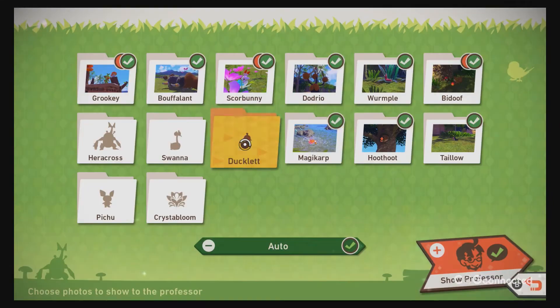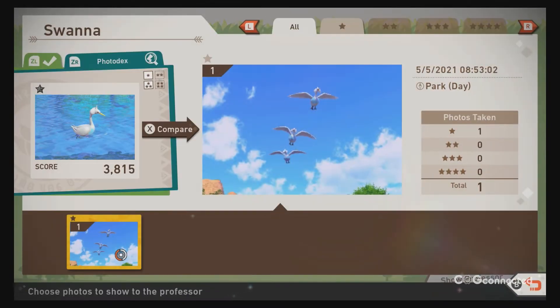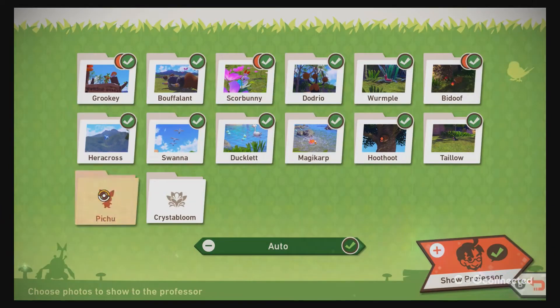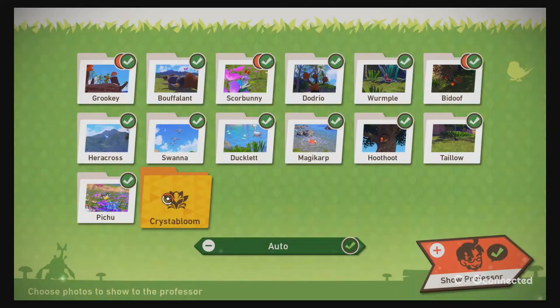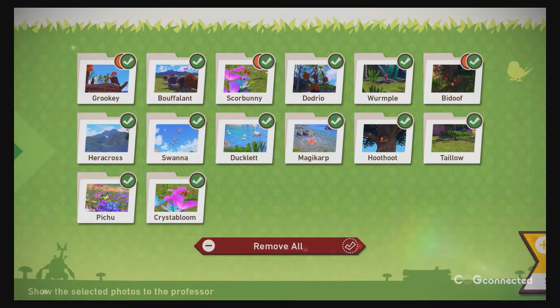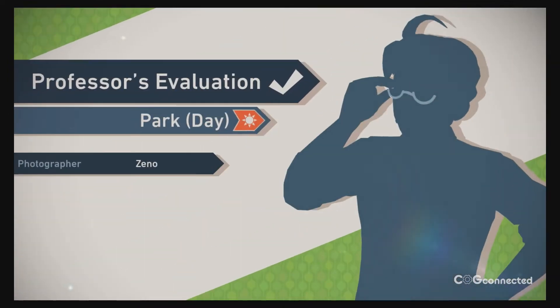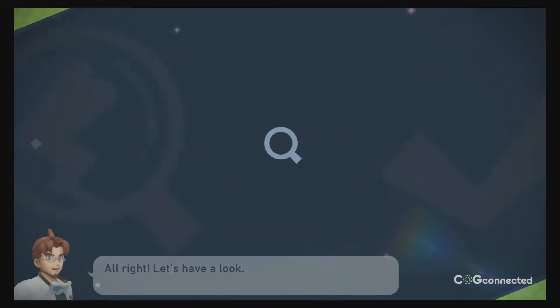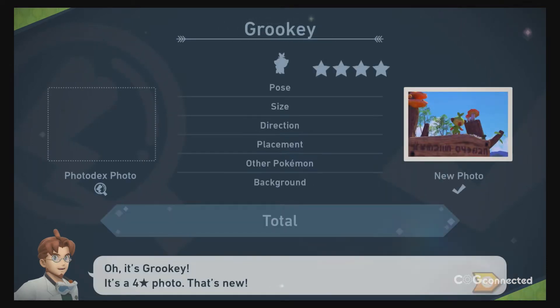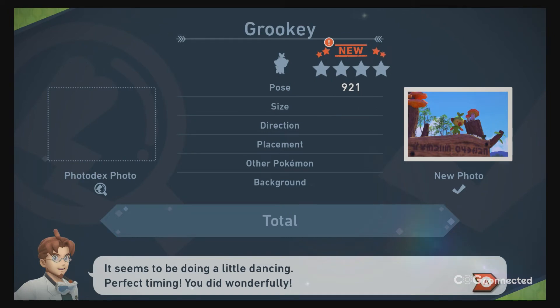When taking your photos to Professor Mirror, each one qualifies as 1 to 4 stars depending on the action of the subject. You can only submit one photo per Pokemon after each stage, which is then rated for size, positioning, actions, and other features. What qualifies as an acceptable photo is much more lenient this time around, as Professor Oak used to be incredibly strict and fail photos for not having a Pokemon's face or being centered.